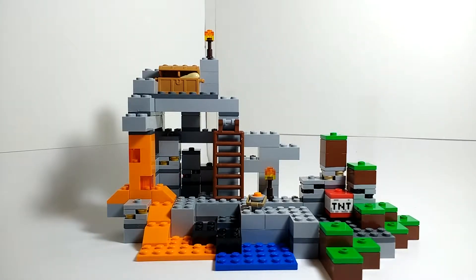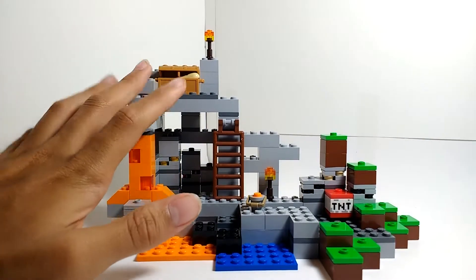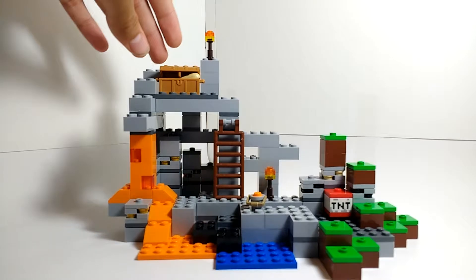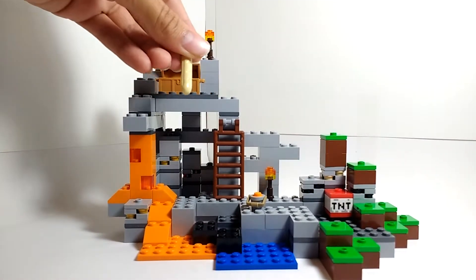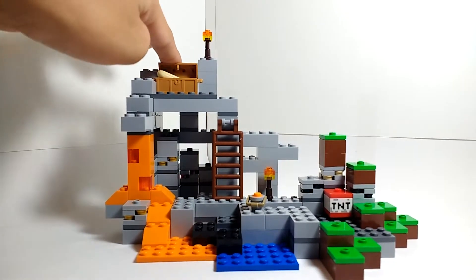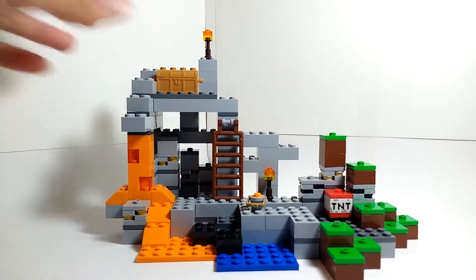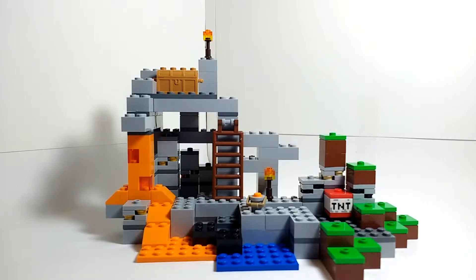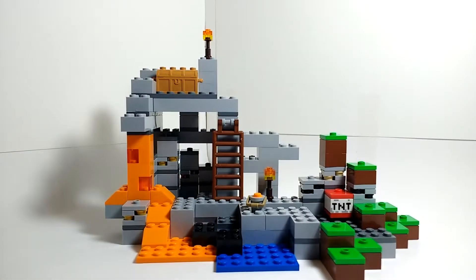Let's go ahead and actually take a look at the cave. You can see it's quite a small set, but there's actually quite a lot of stuff in it. Starting up at the top, we have a chest, and in that chest there is a piece of bread — just one of those large loaf pieces. With the bread in there the chest won't close fully, so you have to take it out if you want to close it — kind of disappointing, but it's been like that for quite some time. Then we've got a ladder going down to the actual cave system.